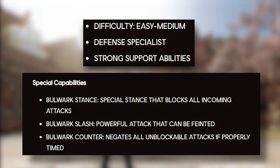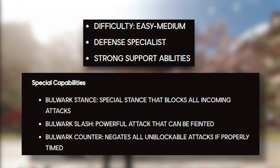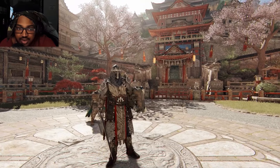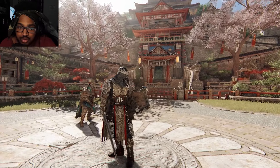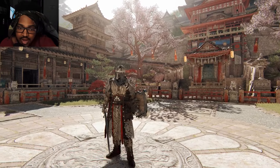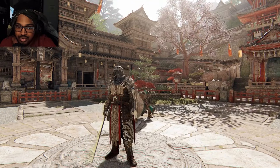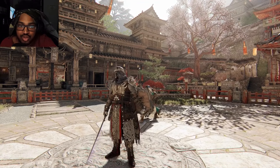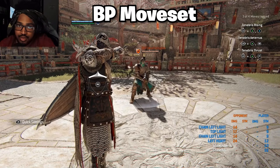His special capabilities are the Bulwark Stance, a special stance that blocks all incoming attacks, the Bulwark Slash which is a powerful attack that can be feinted, and the Bulwark Counter which negates all unblockable attacks if properly timed. I will mainly go over his moveset, feats, gear perks, and show you gameplay of Black Prior to help you understand him, including combos.